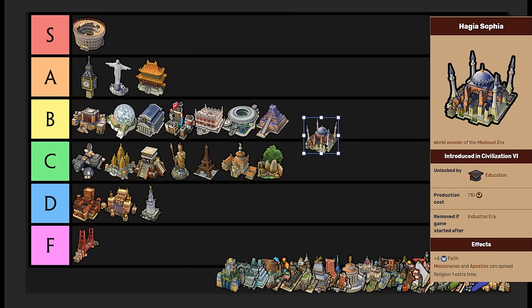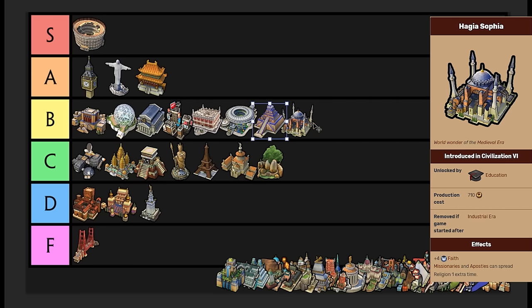Hagia Sophia is a really good wonder — I have it in B tier. It's pretty useful, or pretty necessary, for religious victories. Religious victories only require a couple of wonders to build, and this is one of them. It gives you plus four faith, which is okay, but the main aspect is that all of your missionaries and apostles gain a plus one extra use — plus one extra spread of religion. B tier because it's obviously very useful for religious victories. It can also be useful for culture if you're using apostles just to maintain a religion. B tier is a pretty good place to have it. It's a good wonder and necessary for religion.